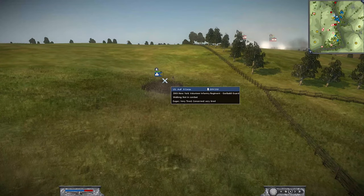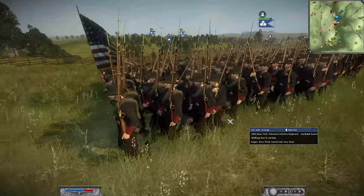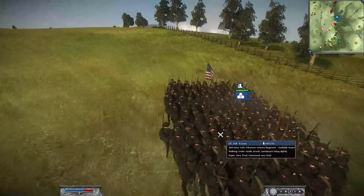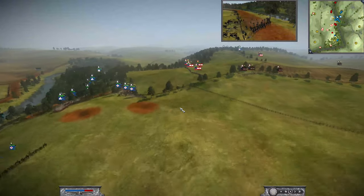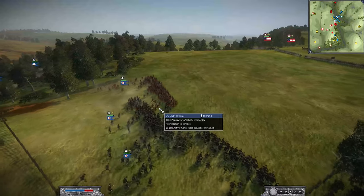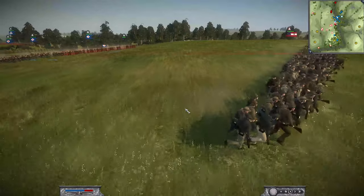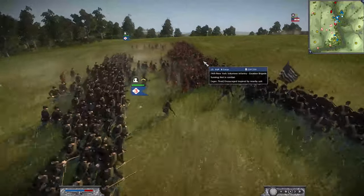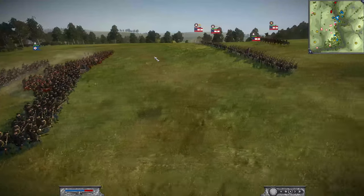I am doing the exact same thing again with the 39th New York — historically at Harper's Ferry, one of the coolest looking units in the game. Even though they seem out of range, they are not in great cover. Going to order the 74th alongside the 68th into a charge, pushing in on this volunteer unit. Volunteer units aren't the best, but if they fire a volley into my lines it could be absolutely devastating. My guys are tired and won't have the best stamina in melee, but hopefully I can use my numbers to overwhelm his flank.